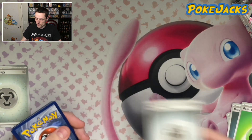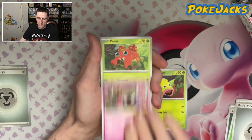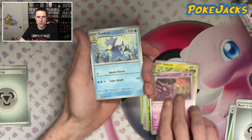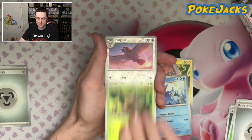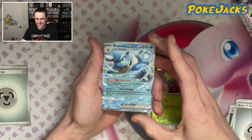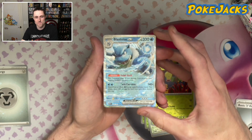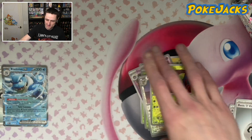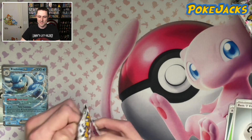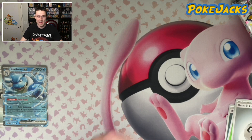Got one from the back — it's just a regular Steel-type Energy. We've got the Weepinbell, so I think we've got all of that line now. Ghastly, Paras, Voltorb, Haunter, Golduck, Pinsir, Pidgeot in Reverse, Bellsprout in Reverse, and Blastoise EX! Look at that! I'm a fan — I am a fan. That is amazing. Opening up 16 packs, this is where it's at. It does cost a pretty penny to buy one of these things — that's the only downside.